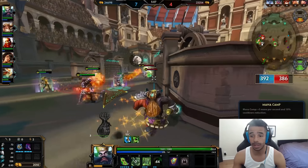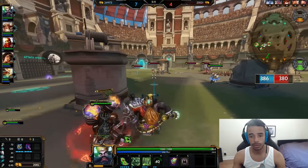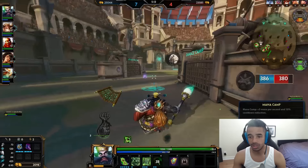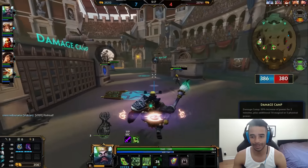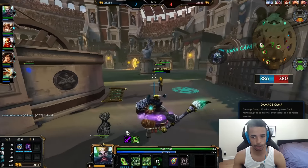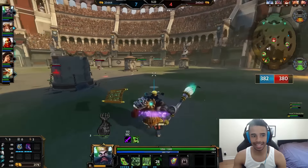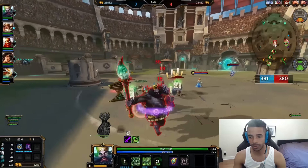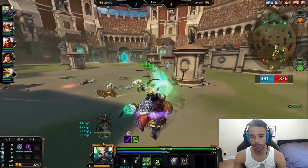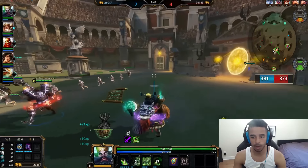Let's talk about Zhong Kui's abilities. Like I said, this build is going to be a 100-to-0 build. First, Zhong Kui's passive — Demon Bag — is why he's one of the tankier mages in Smite. He also gets healing off his number 2. Now let's move on to his number 1.